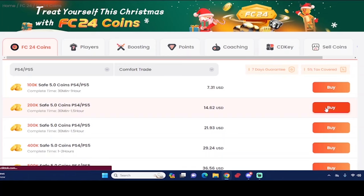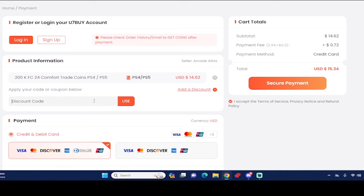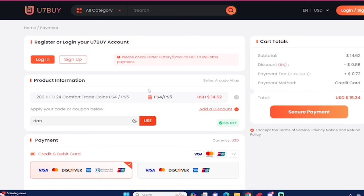What's good guys, if you want the most cheap and most reliable EAFC 24 coins, make sure you check out use7buy.com. Also if you ever want to make a purchase, use the code 'dan' to get six percent off. If you ever want to sell your EAFC 24 coins, go to the same website and go to the selling section as well.